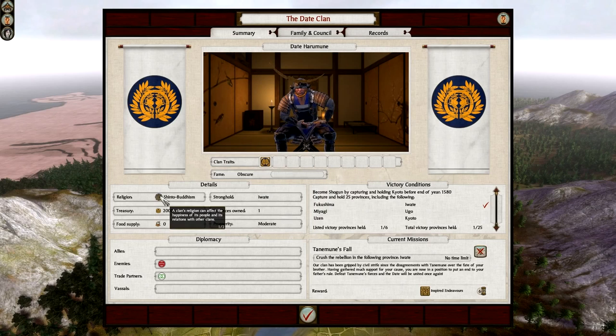This gives us our religion: Shinto Buddhism. If you're a Christian clan and you have Shinto Buddhism buildings, you may get a lot of trouble in your province, or vice versa. The Ikko Ikki also have their own religion. Then we have treasure, food supply, prosperity, our provinces and our stronghold. And of course we have another brief overview of the diplomacy in the bottom left.